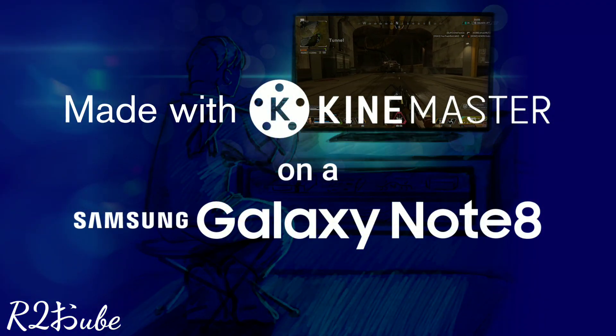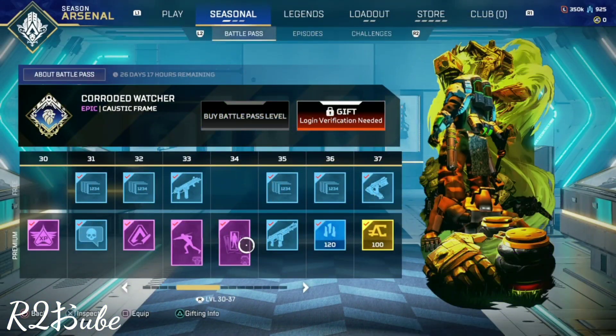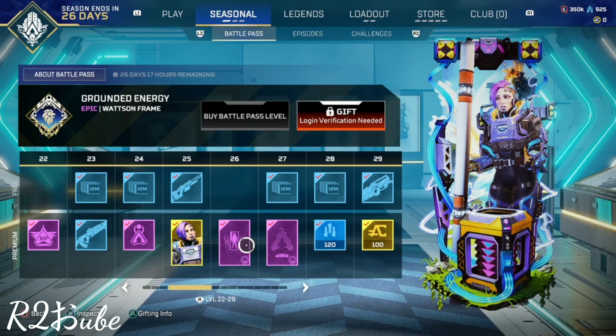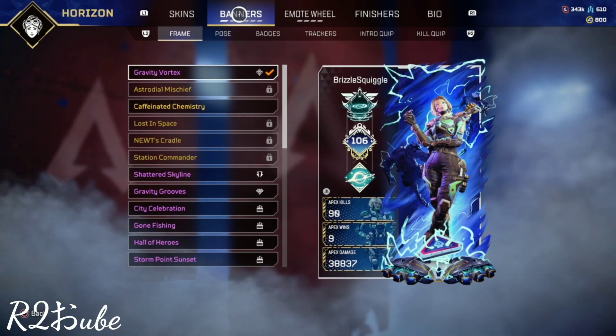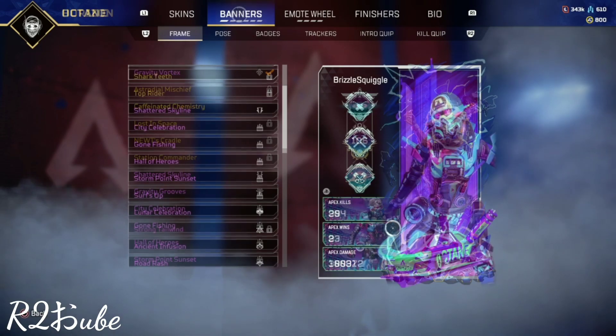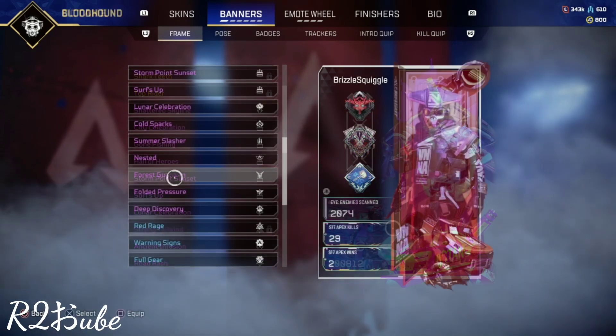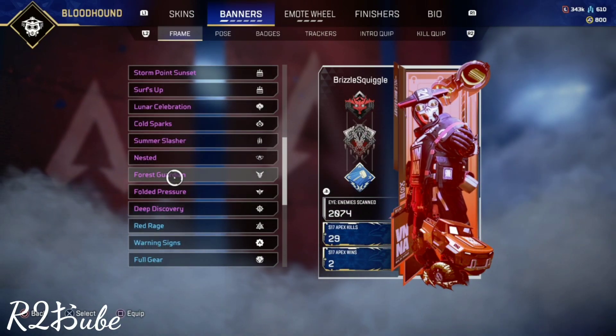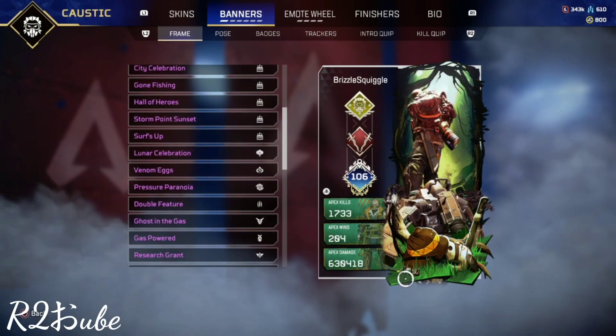In Apex Legends, there are banner frames you can earn in the battle pass that sometimes have matching skins and trackers. There was one banner frame that appeared a couple seasons back — I think it was a season with Valkyrie because it was a Japanese-themed one — where they had this banner frame for Caustic called 'Ghost in the Gas.'